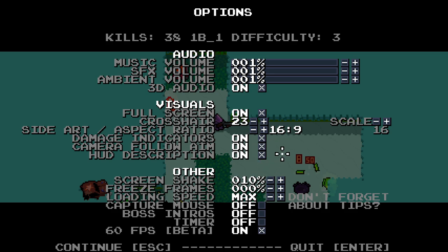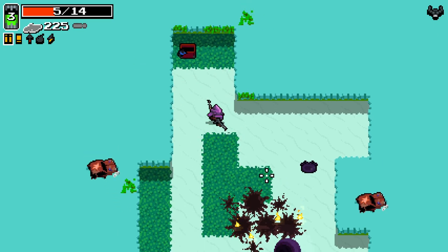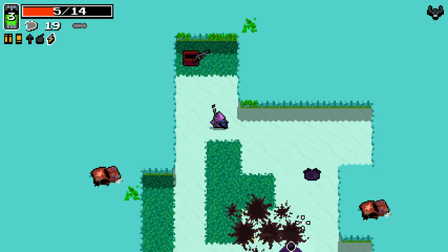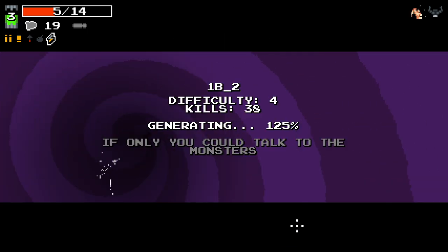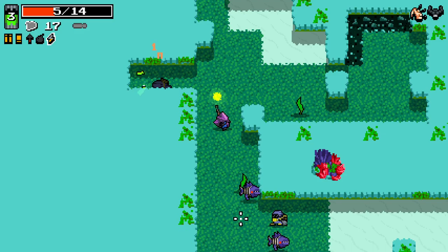I'm just going to turn the screen shake down to 10%. I realise that in a game like this you really should keep screen shake on. I'm going to take Bolt Marrow in the hope that we get a bolt weapon, just because I think Bolt Marrow can be really good.